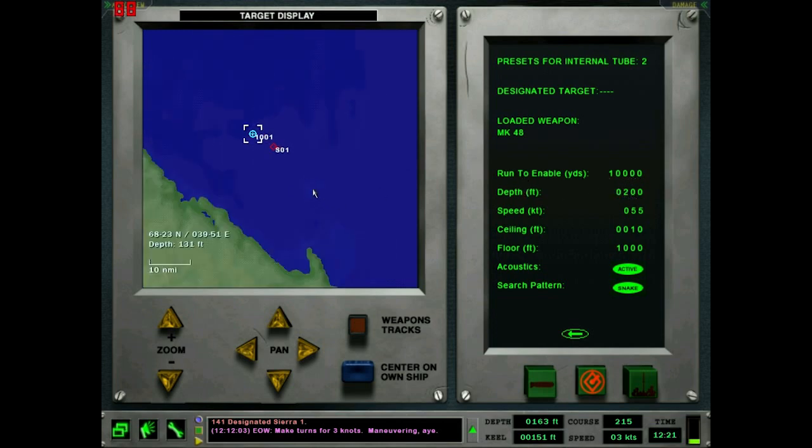Depth is something to be careful of. In some maps, say we're out here at 300 feet depth and our target is over here at 134 feet — if the torpedo runs at 200 feet the whole time it would run aground. So make sure the torpedo is shallow enough. Ceiling is how shallow you want the torpedo to run — maybe in really rough seas you'd want it to go deeper to get out of the waves. Floor is the maximum depth the torpedo is allowed to run to. I always try to make it about as shallow as the shallowest water in the area — I'd probably set it to 130 feet here.